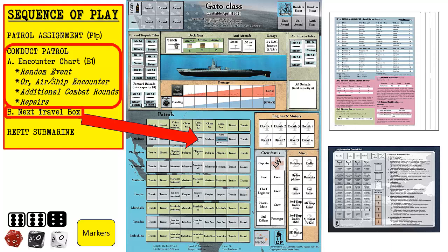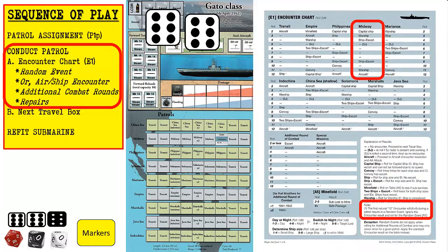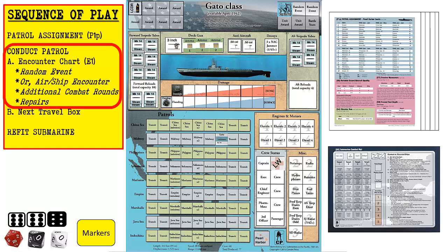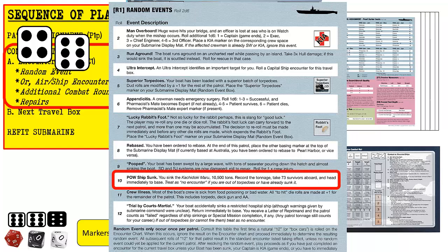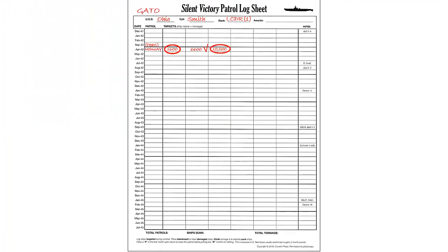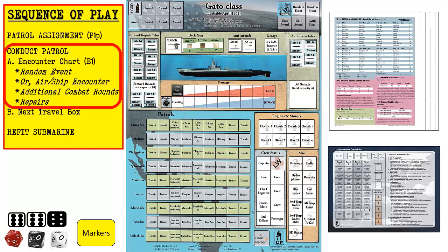We now move to the next travel box which is also marked Midway. We consult encounter chart E1 for Midway and roll two six-sided dice. We roll our first natural 12 which requires us to roll for a random event on chart R1 — we can only have one random event per patrol. We consult chart R1 for random events and roll two six-sided dice. We roll a 10. In this random event, we sink an enemy ship. We were instructed to record the tonnage of 10,500 and head immediately to base. We record the tonnage and circle it on the log sheet since the ship was sunk. As instructed by the random event, we place our submarine marker back at our base in Pearl Harbor.